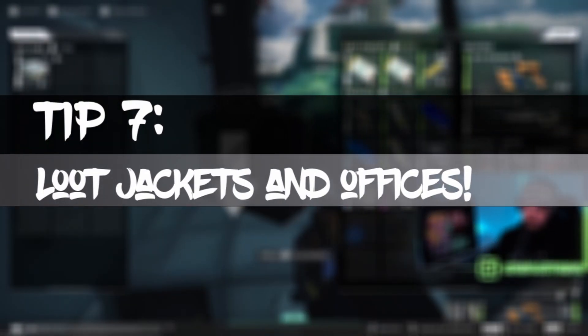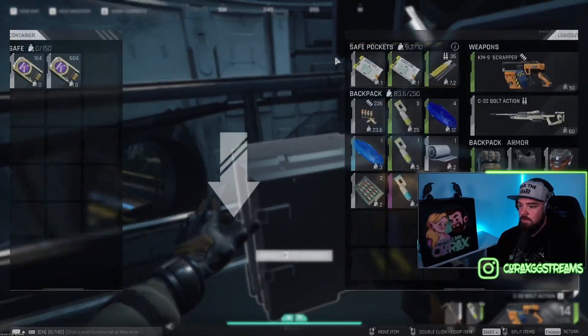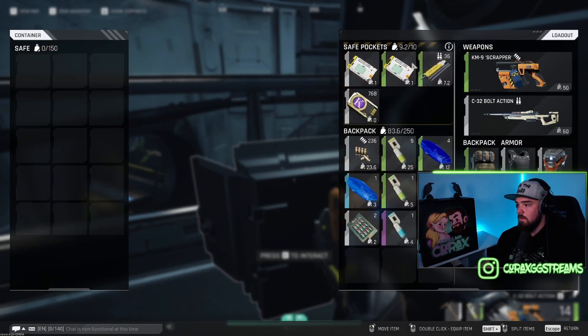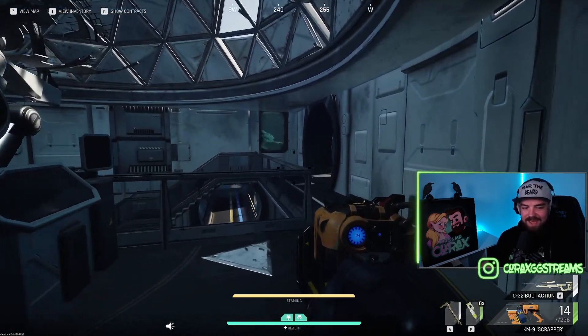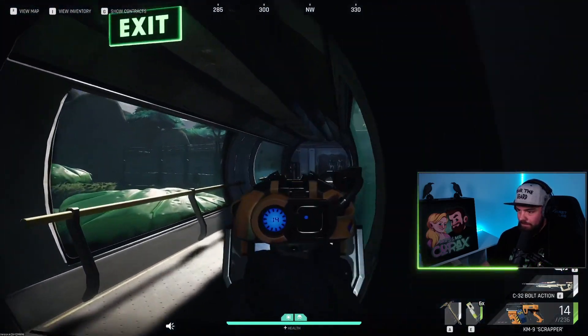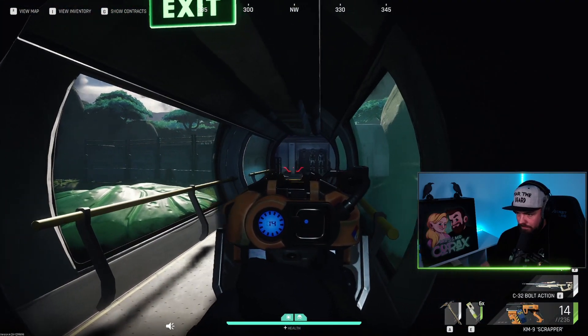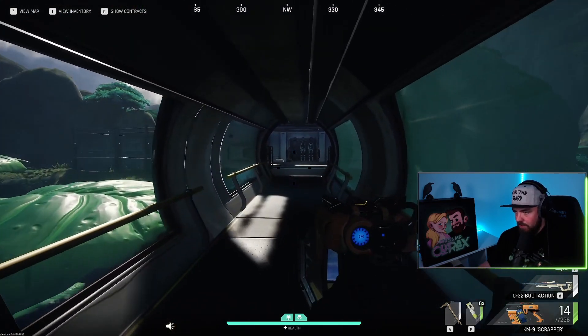My next tip is going to be about looting. Search every jacket you can find and make sure that in all of the inhabited areas, or like bunker areas or building areas, check out all the surfaces in anything that kind of looks like an office, because those are the spots where you will find key cards, and those key cards will give you access to a bunch of locked locations all over the map which can contain some more valuable loot.